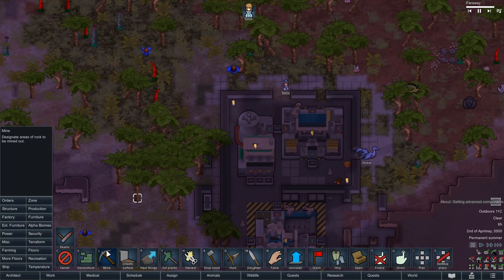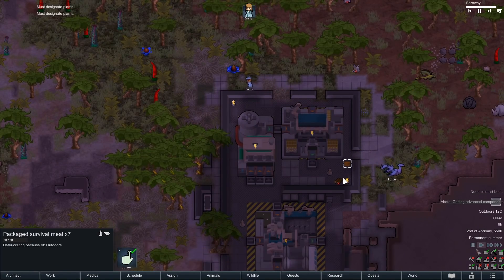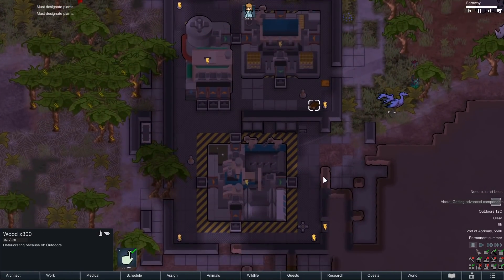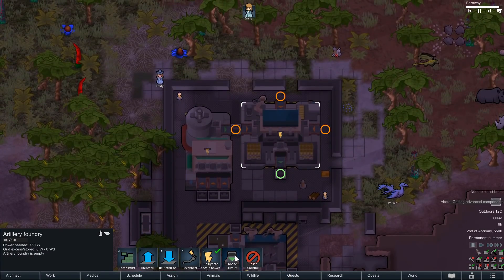I think what we'll do to start is maybe chop some of these trees around the base, just a little bit. You should probably get moving. A mechanized weaponsmith - choose output: revolver, auto pistol, pump shotgun, assault rifle. Let's say that. And an artillery foundry - high explosive shell. Okay.